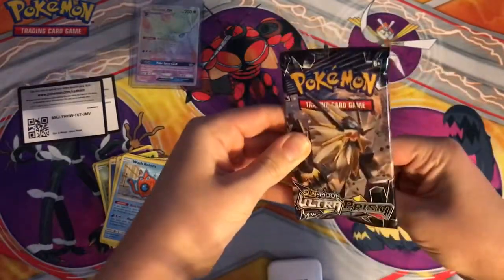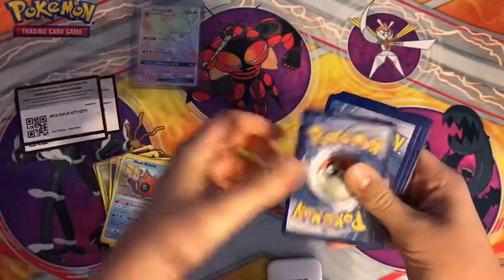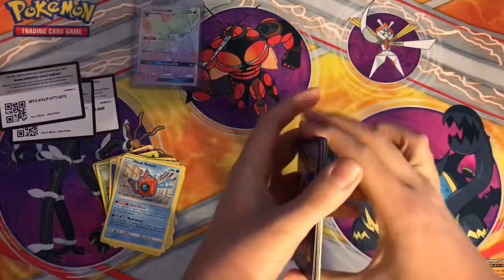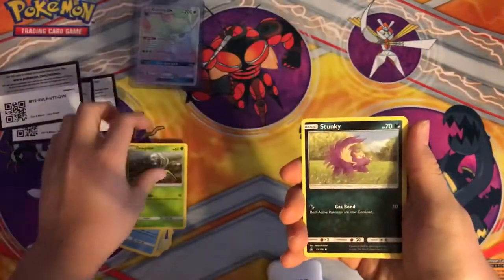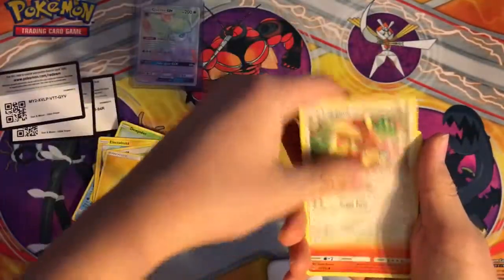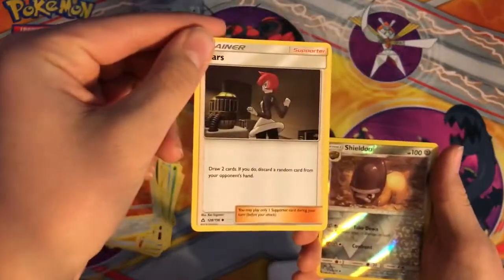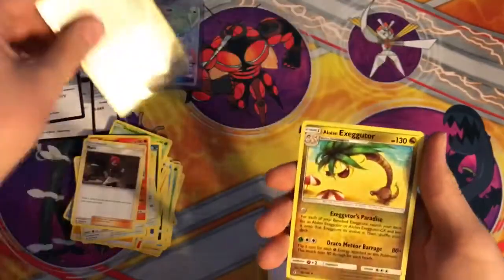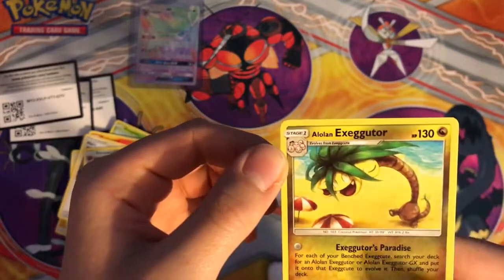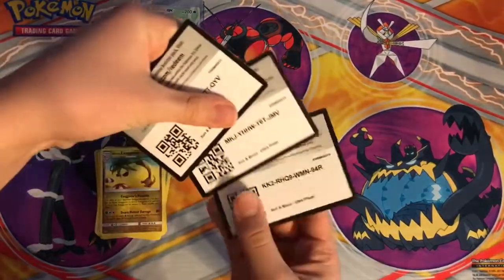Alright, final pack - I really hope there's something good in this. There you guys go: one two three four one two. Comment down below what you got in those three codes if you could open them yet. Alright - Piplup, Stunky, Turtonator, Luxray, Lightning Energy, Lopunny, Turtonator, Mars - this is one of the best supporters, you could pause it and read it. The rare is... that's cool, and an Alolan Exeggutor.